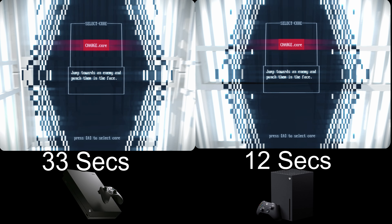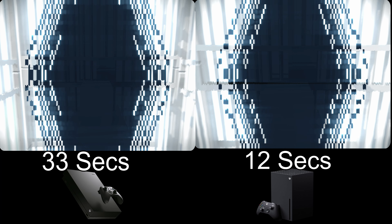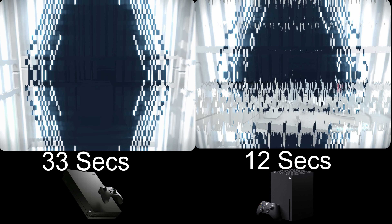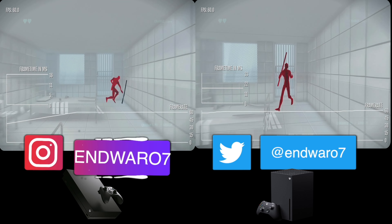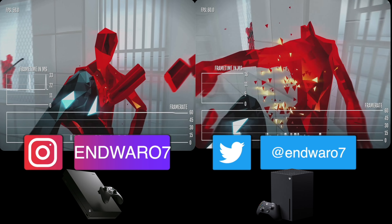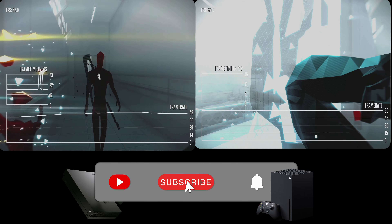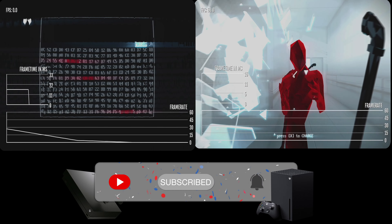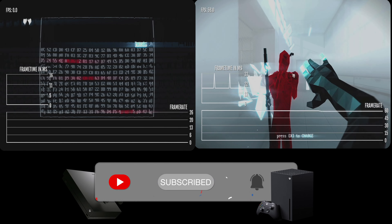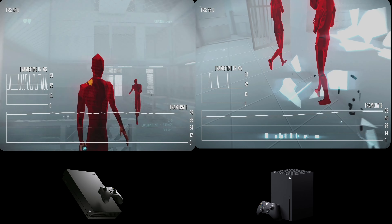The main difference is going to be resolution. Graphically, I can't tell any extra effects — I didn't notice anything extra. It's a pretty basic game that runs even on an Oculus Quest, you know what I'm saying? So it's not bad. Runs at 60. And that's pretty much it — resolution. From what I was able to tell with my naked eye, I think it is running at 4K on the Series S, the Xbox One X, and the Series X. And then the One S is 1080p, because it doesn't look too blurry.